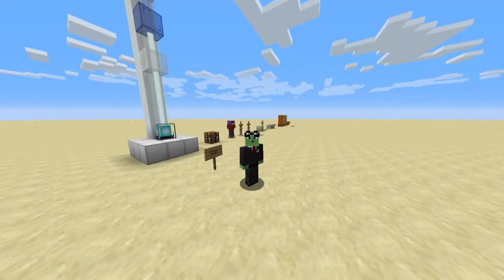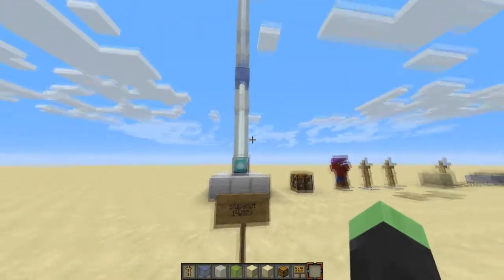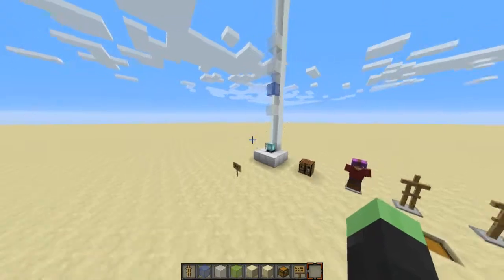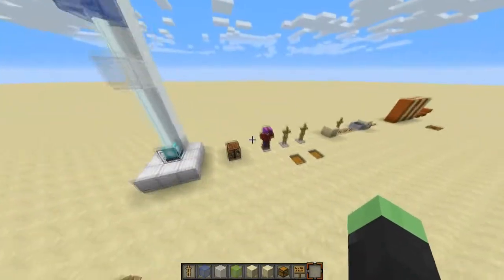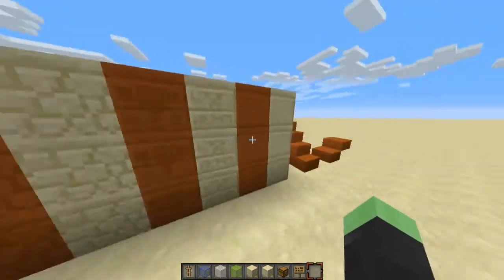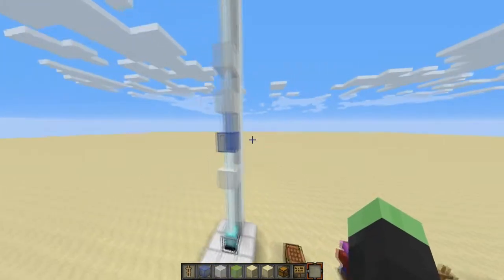What's up guys, welcome back to another video. Today I will be showing you the new 14w32a Minecraft snapshot, which I believe is the coolest snapshot we've had to date because it includes colored beacons, armor stands, and a brand new block — colored red sandstone — which is really awesome.